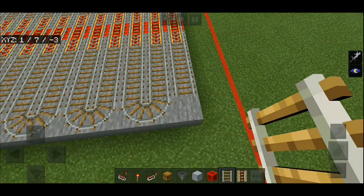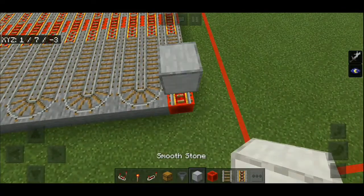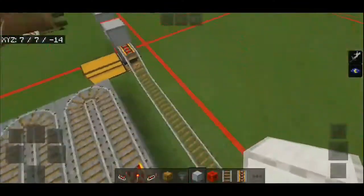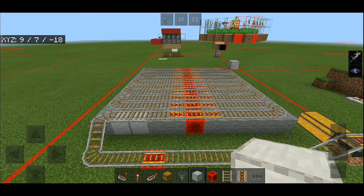At the end, place one more redstone block, two powered rails, and a block next to the rail so that the minecart will bounce off. Our collection system is basically almost done, so we'll move on to the next part.